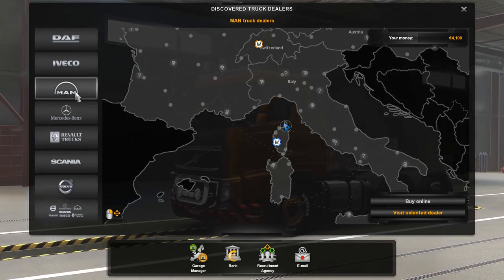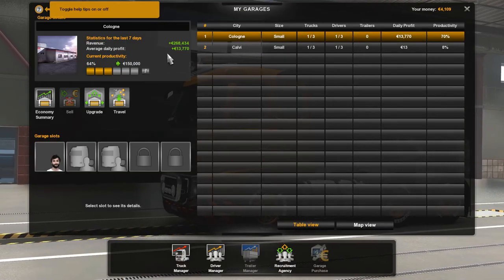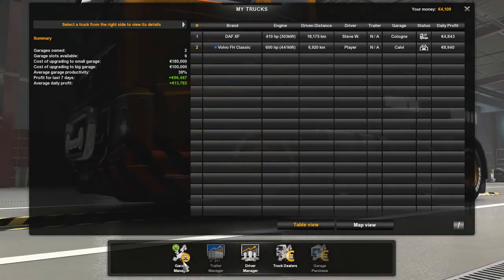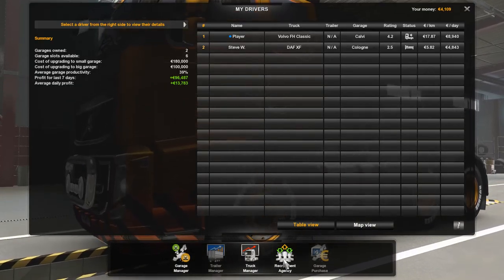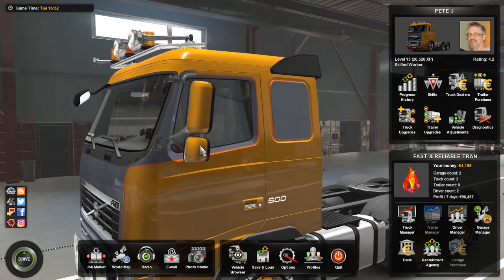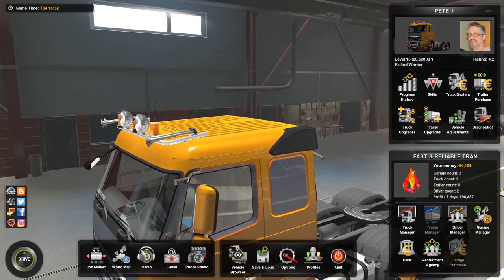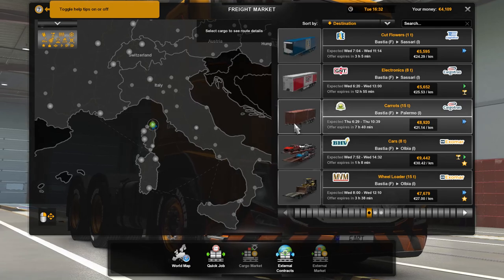I'm kind of hoping that I can get a Mon for my next truck. My home garage is in Cologne, I have a satellite in Calvi. I currently have two trucks — a DAF and a Volvo — and two drivers, me and Steve W. Steve W. just leveled up not too long ago. I would like to purchase another vehicle, another garage, upgrade the two garages I have, and get Steve W. a co-worker in Cologne. Those are the things on the docket. But you saw the debt that we are in.